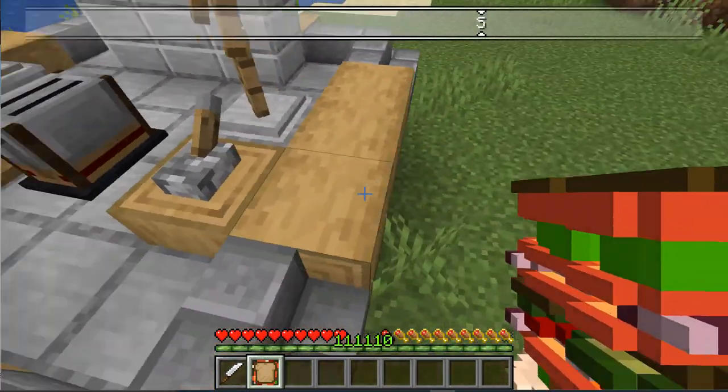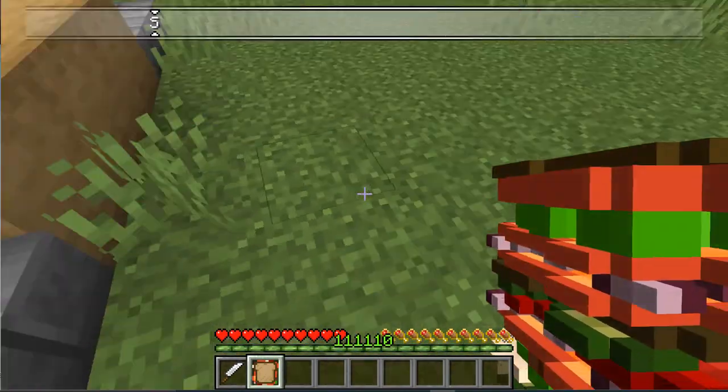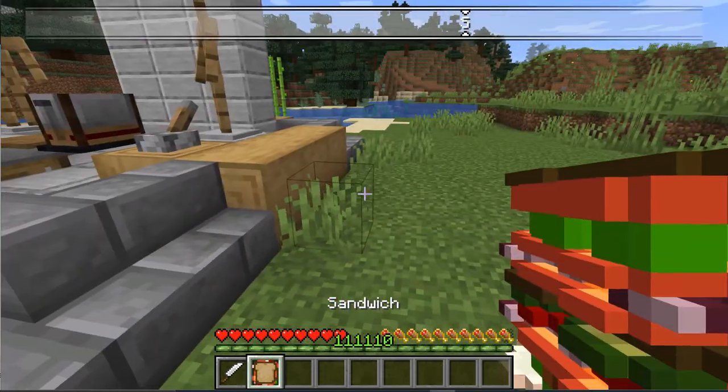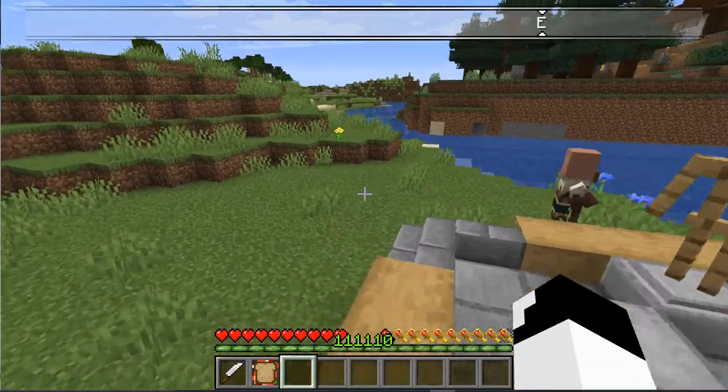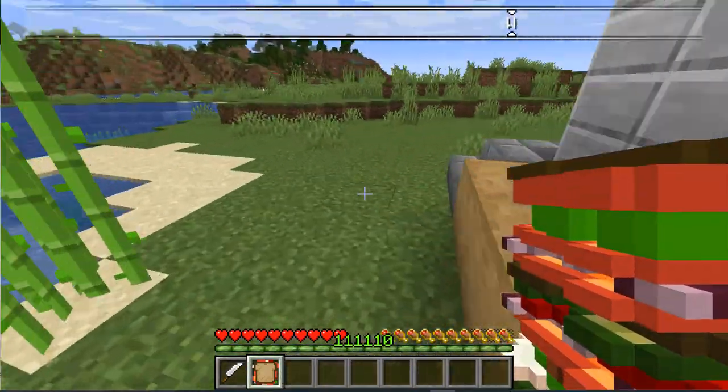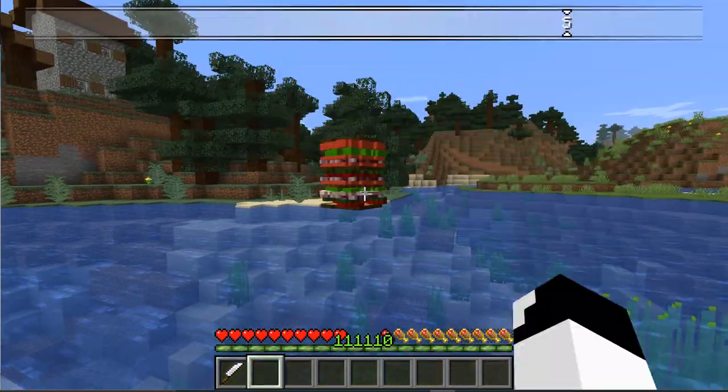Here's one more thing you can do with this sandwich: you can also place it down by shift-clicking on whatever surface it is. If you break it, you'll get the sandwich back. I probably don't want to eat it anymore because it's been stepped on and many other things. So, here you go, fishies.